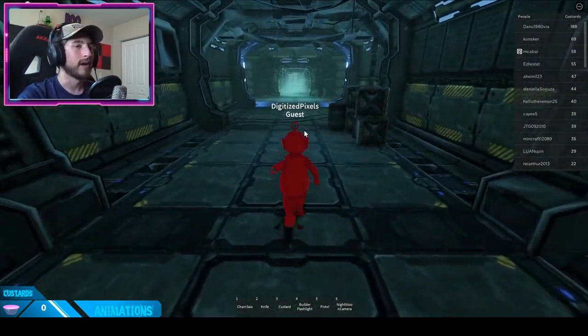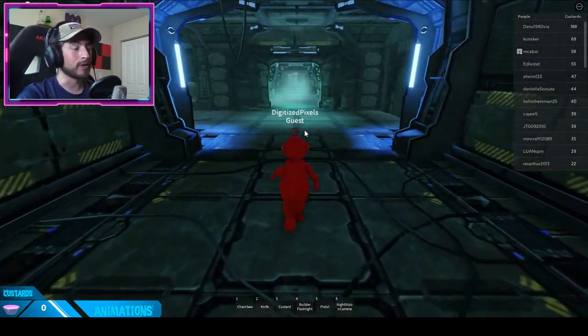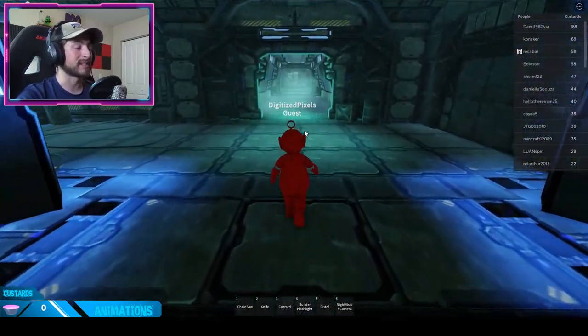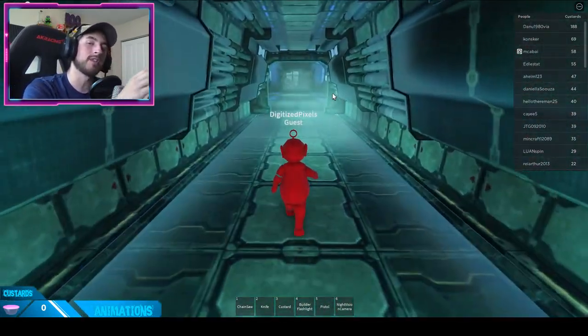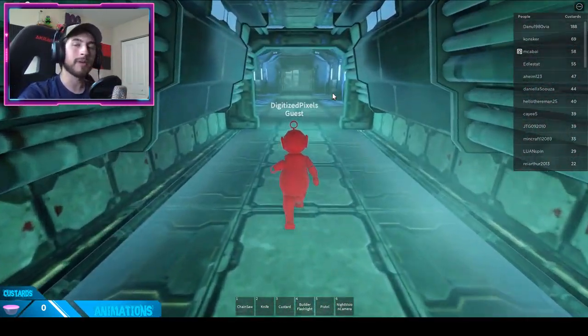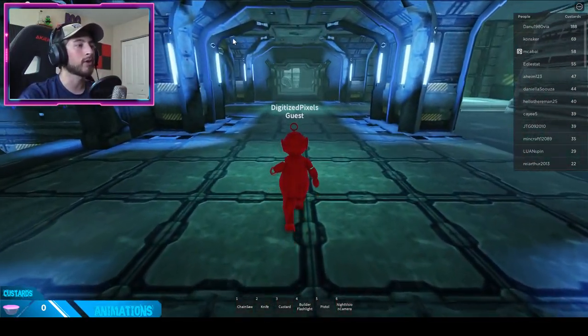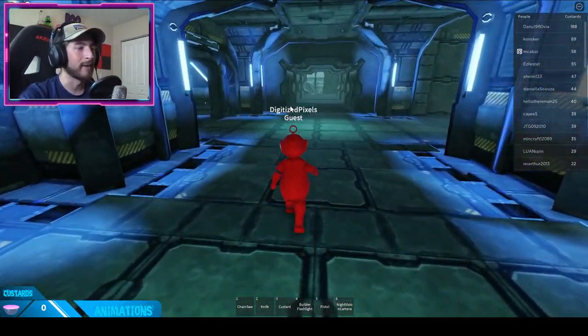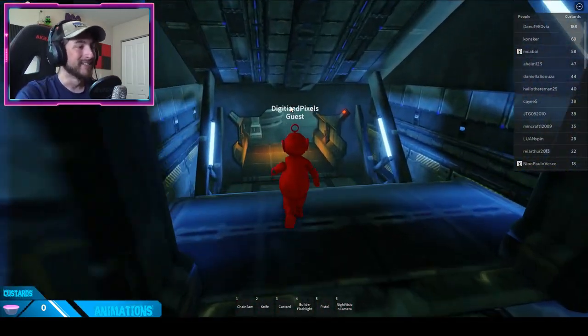I don't know why I can't run — I think I have a specific character that can't run — but we're just going to enjoy this bobble simulation. What we're doing is going forward, and once you get into this big room right here, you're going to go to the left. Don't go to your first left, go to your second left. Me and Poe are just bobbing our heads till we get to the badge.